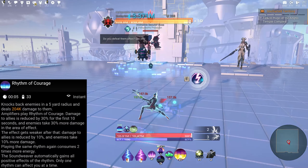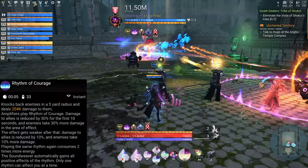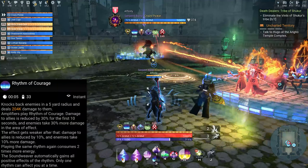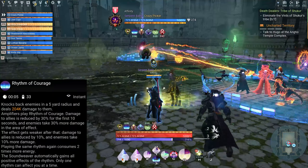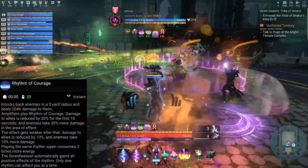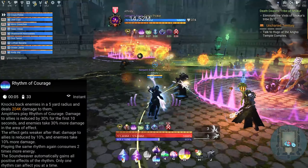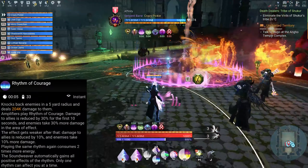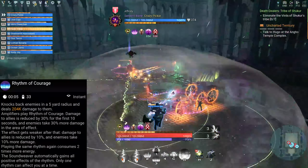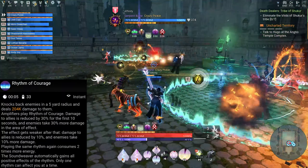Rhythm of Courage knocks back enemies in a 5-yard radius and deals X amount of damage. Amplifiers play Rhythm of Courage — for the first 10 seconds, damage to allies is reduced by 30% and enemies take 30% more damage in the area of effect. The effect gets weaker after that: damage to allies reduced by 10% and enemies take 10% more damage. Playing the same Rhythm again consumes 2 times more energy, and only one Rhythm can be active at a time.